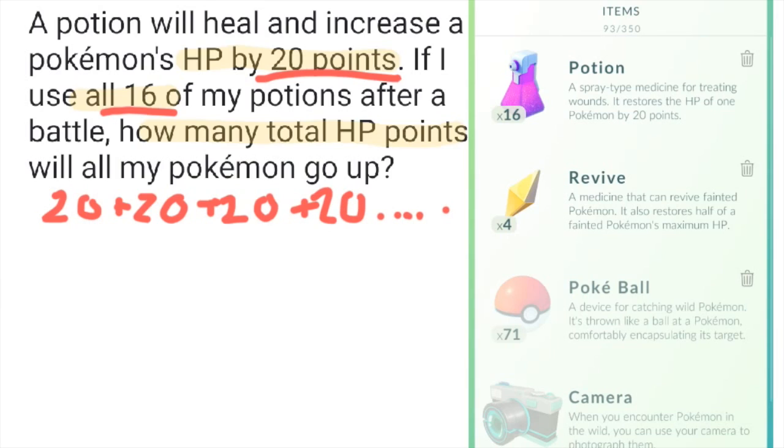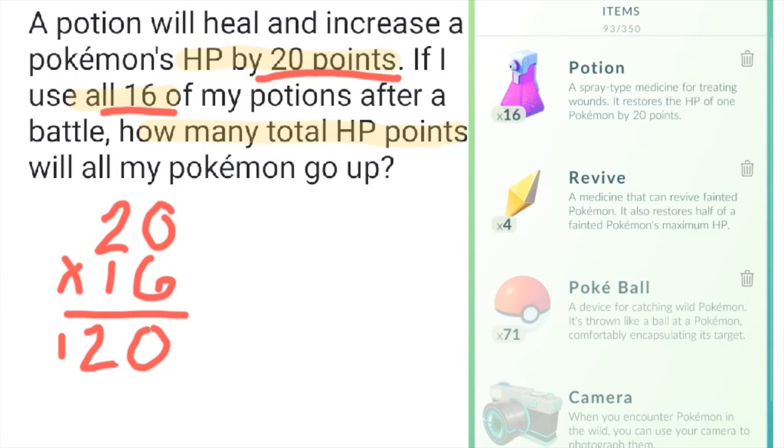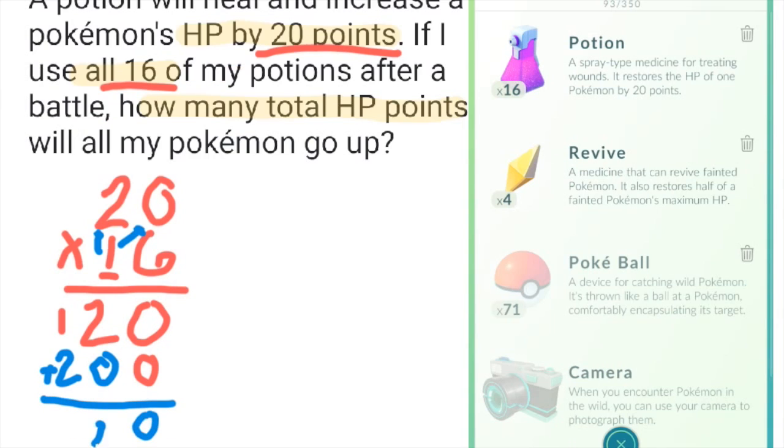I could add them all up, but it would be easier to go 20 times 16. In the traditional method, I multiply the ones place: 6 times 20 is 120. Now I'm multiplying the 1, which is actually 10, so I put a 0 and then do 1 times 20, which is 20 — really a 200. Now I add, and it's 320. So if I have 16 potions each worth 20 points, the total is 320 points.